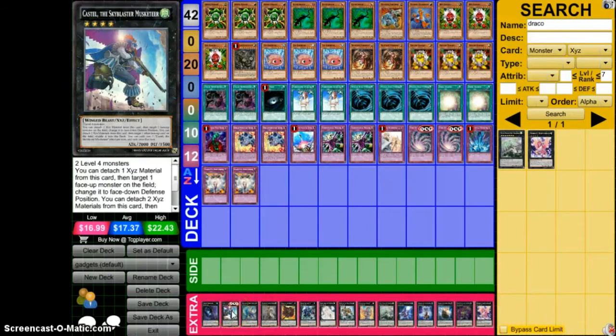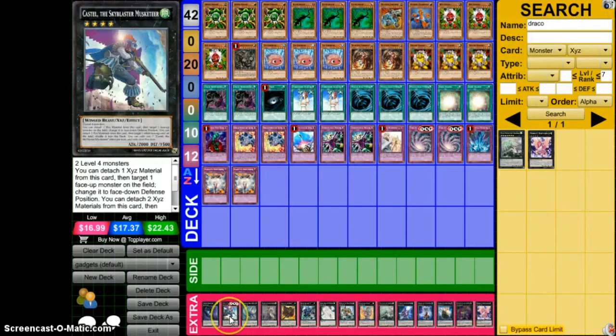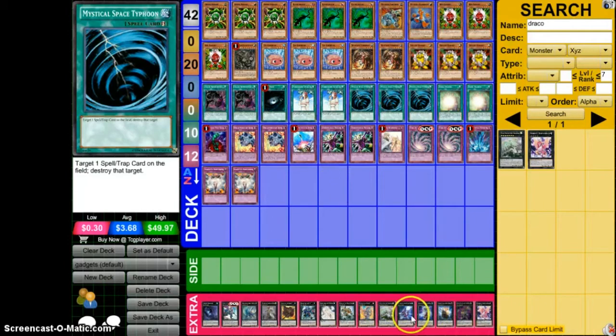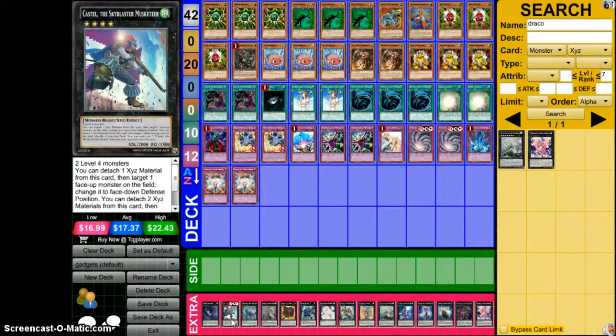I'm going to add one Castel and I took out a Silent Honor Arc for Castel, because this card is really good — people sleep on it. It's pretty much the same thing as Silent Honor Arc, it just doesn't get the protection from destruction by battle. But realistically, with everyone running three MST and Wiretap, how viable is that effect anyway? And Castel has the bonus effect that if you don't want to use the bounce-back effect, you just target one face-up monster on the field and flip it face-down.